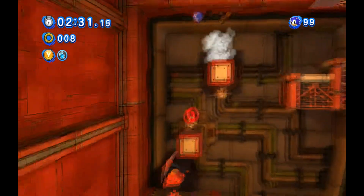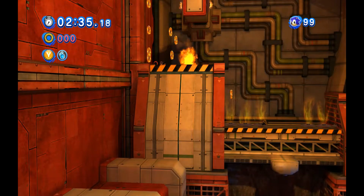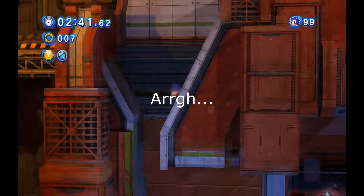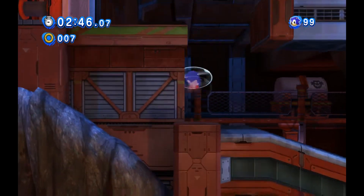I don't see the point of the loop giving you a burst of speed just to drop you down to a platforming section like at Hilltop, but other than that. I think the reason I had such an easy time getting all the red rings was because of the bubble shield. That and the fact that I was following a guide.